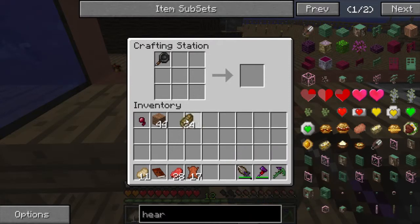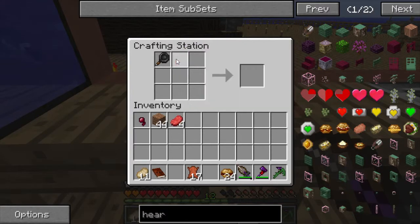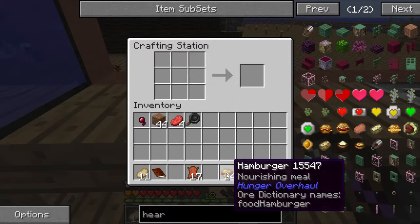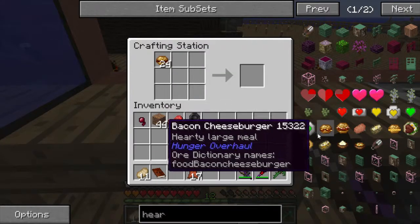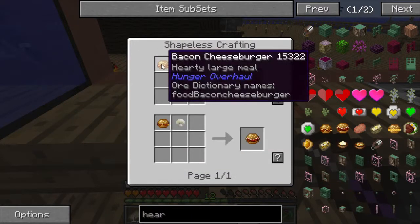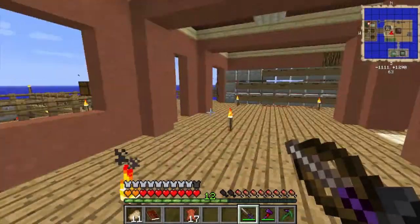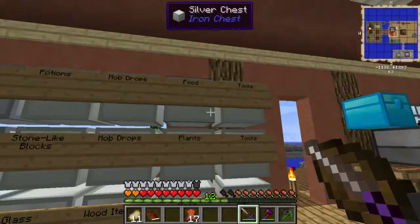I need stuff here - I want to make a stack of bread. I just made hamburgers bro! Nice - a lot of hamburgers! So we need bacon cheeseburgers.